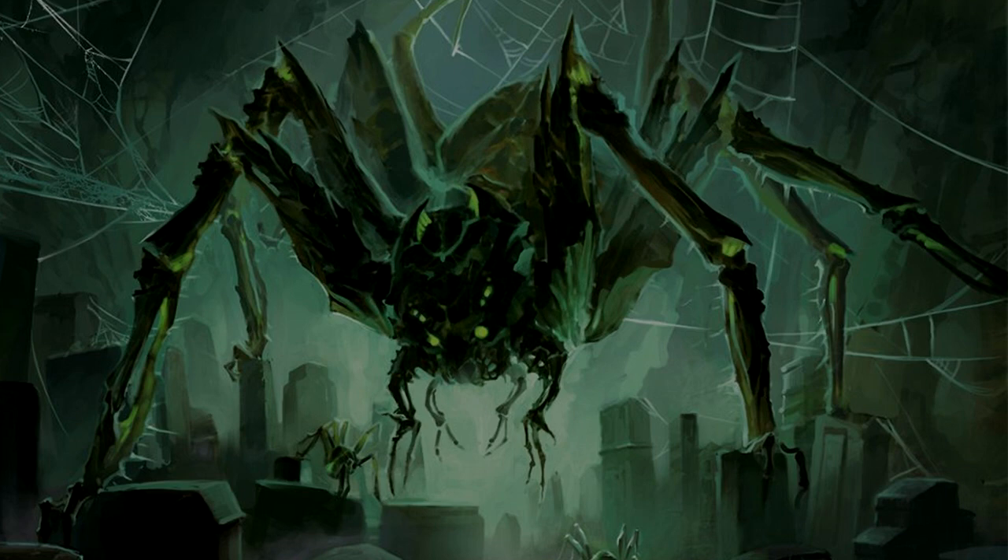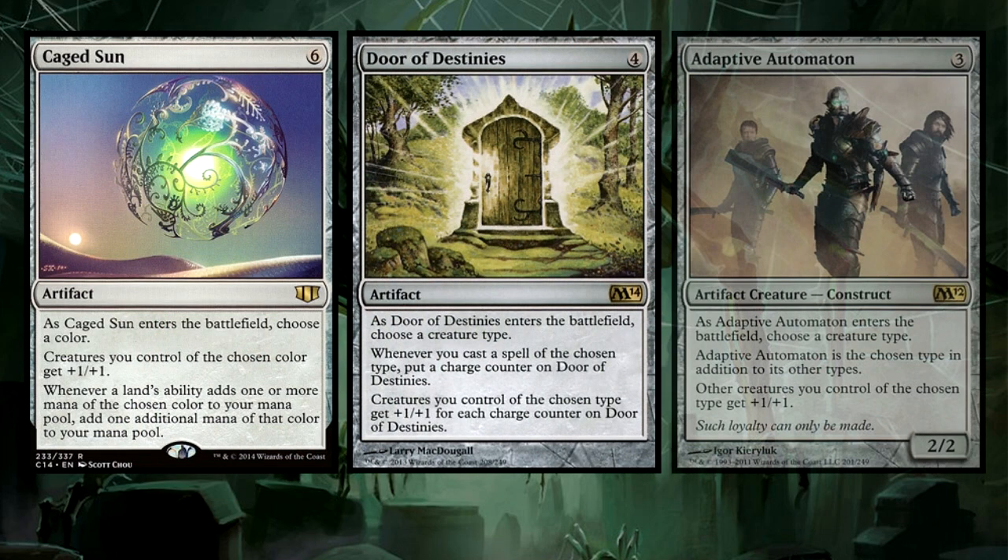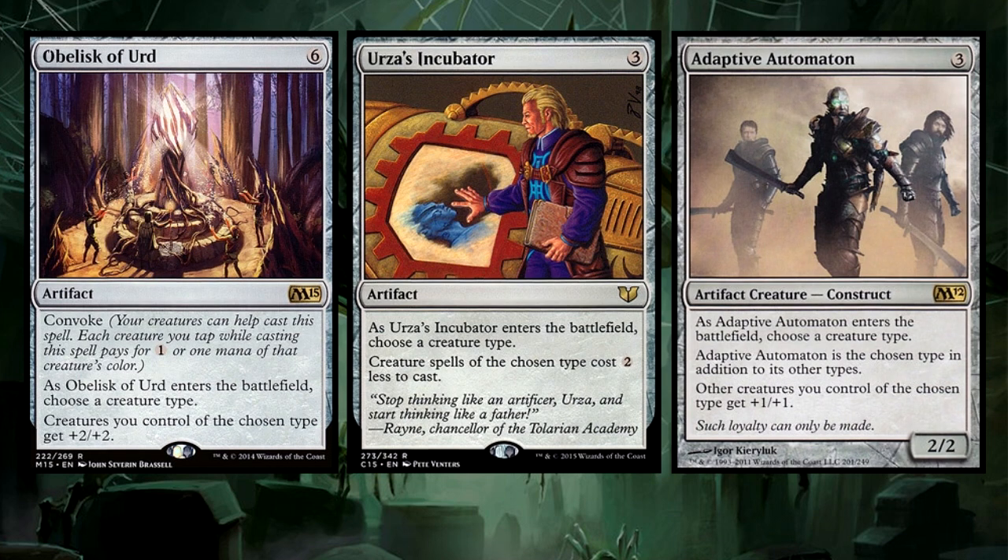How are we going to make this deck even better? We have a selection of artifacts that will help enhance our army: Caged Sun, Coat of Arms, Door of Destiny, Adaptive Automaton, Obelisk of Erd, and Urza's Incubator will all help get your spider army amassed, and will make them bigger than your opponent can handle.